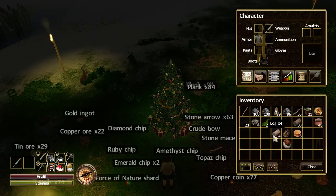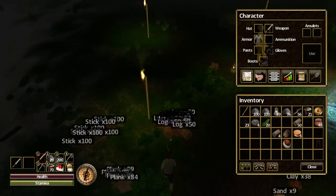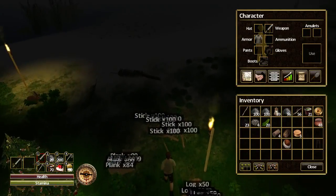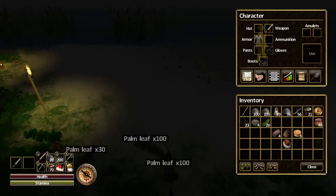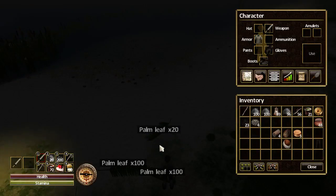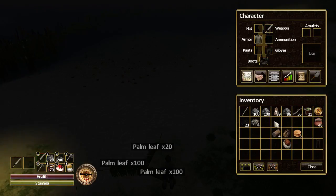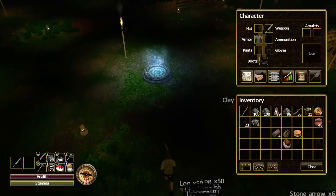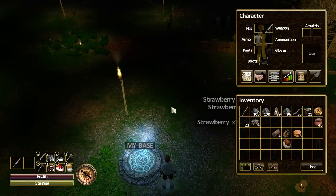Let's drop some logs off — as you can see I'm getting so many logs, but that would be good for building. Drop some palm fronds off. You've got to say to yourself: what do you mind losing if you die? If the answer is you care about losing your fur hat, you'll leave it behind. I'm going to take it with me but in my pocket.